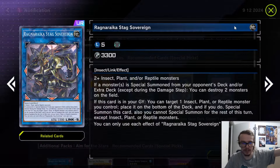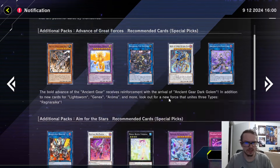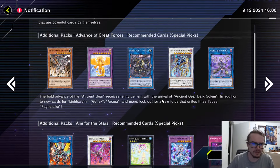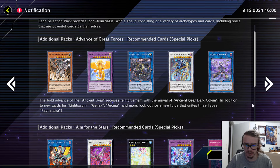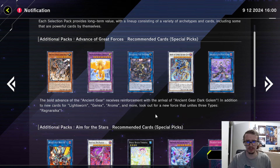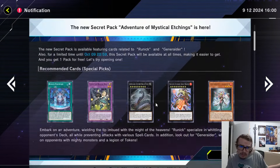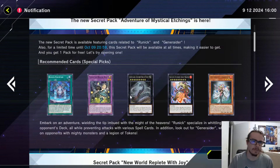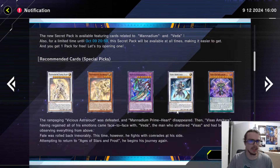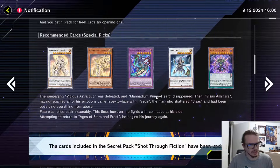Most notably, we have Ragnarika, which is probably the only thing that's really of note. There may be a few other cards in here as well — new Lightsworn, Gen X, Aroma cards, Ancient Gear, Ragnarika, etc. We also now have a pack for the Runic cards, finally, and I guess another pack for Mana — did they not already have a pack? I thought they did.